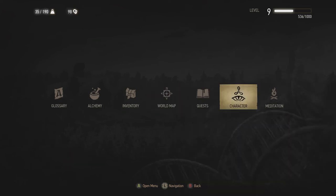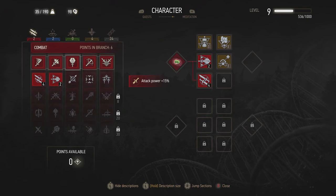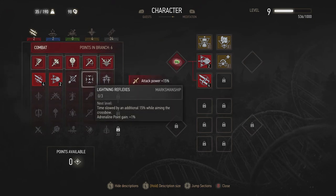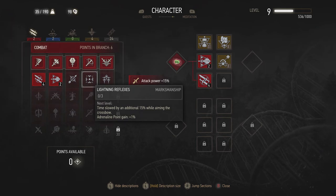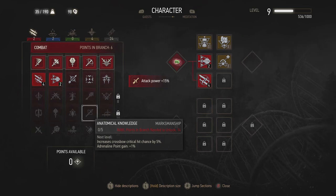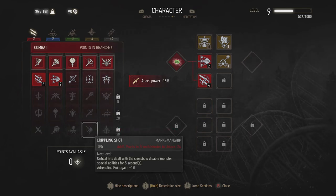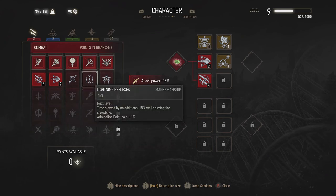I was talking about the skills. Go back to the menu, go into Character. There's an area in combat called Marksmanship — these are your core crossbow abilities. You can apply skill points here to help your crossbow ability. For example, this one slows time by an additional 15% while aiming the crossbow. Other skills include: each bolt that hits adds 0.04 adrenaline points; increases crossbow critical hit chance by 5%; and crippling shot — critical hits with a crossbow disable monster abilities for 5 seconds. These unlock as you add more points — you need at least 8, then 20, before certain ones unlock.